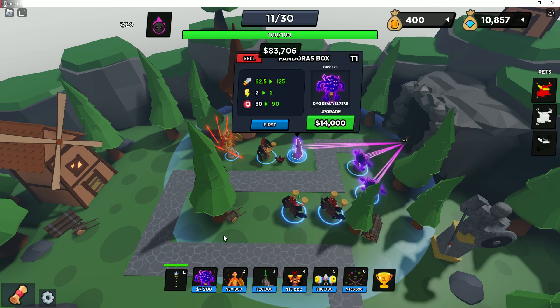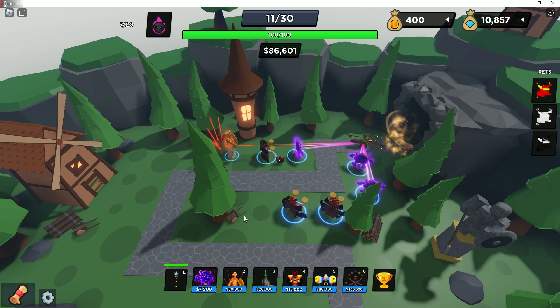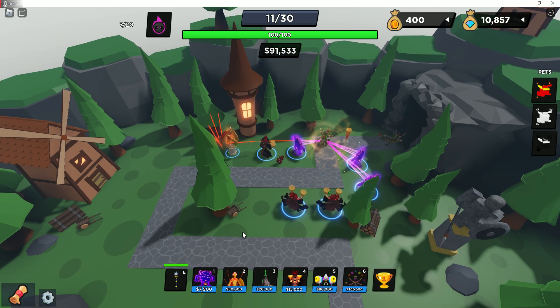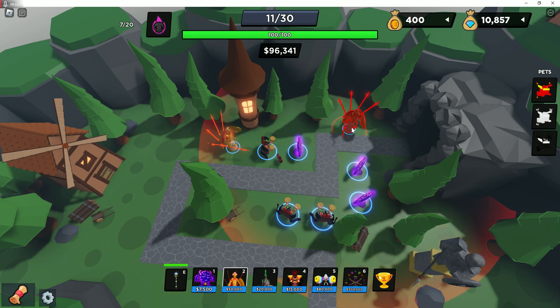Set does 13,000 total DPS with no additional help — no pet boost or champion boost. So you multiply that by 3 and that gives you 39,000 slot DPS. He does 13,000 DPS per tower, but the slot DPS would be 39,000. Let's place down. Oh, look — he fits in between the trees here. We'll put them there.